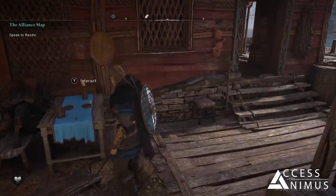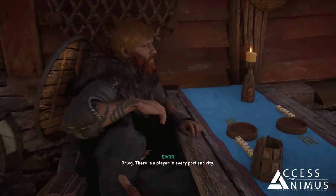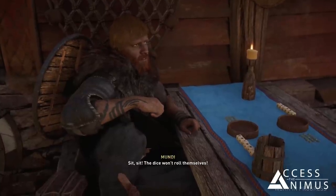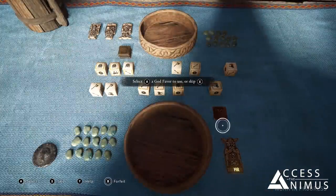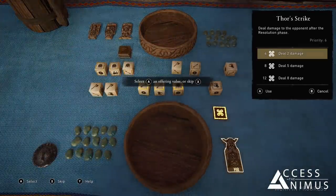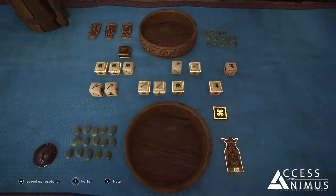Another activity you can try in the settlement is the dice game called Orlog, by facing your opponent Mundi who is waiting for you next to the barracks. At the beginning the dice game gives you a lot of information — maybe even too much to process all at once — but as you go through the match it becomes easier and also kind of fun.